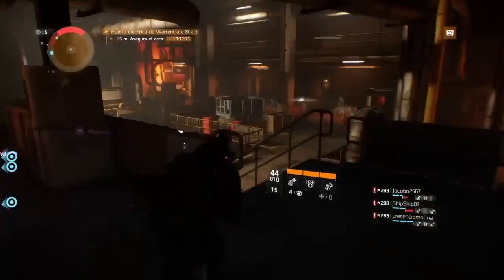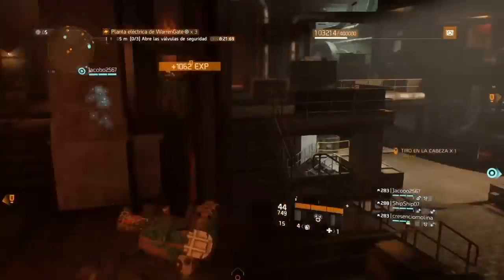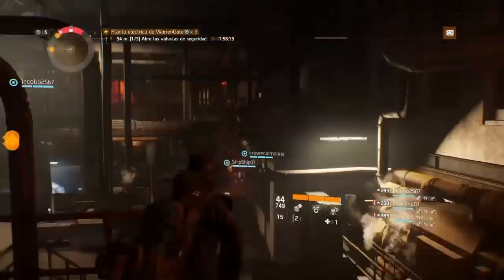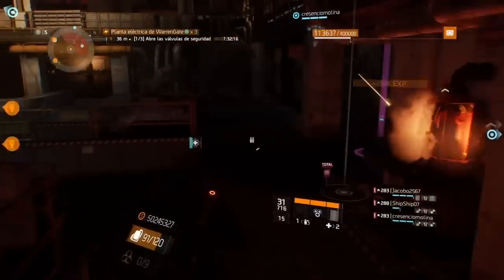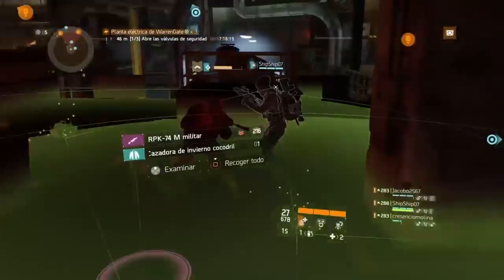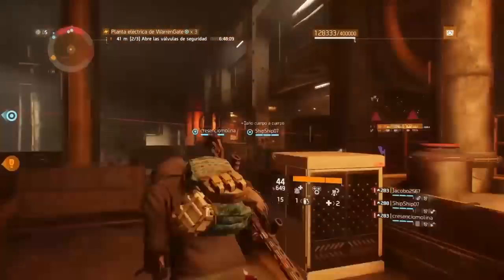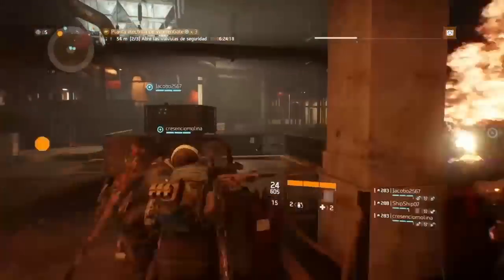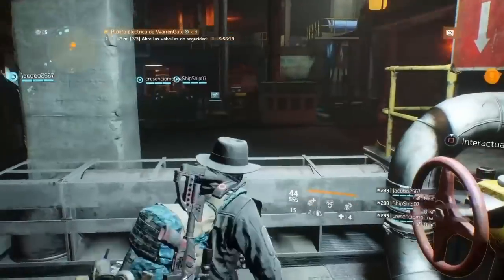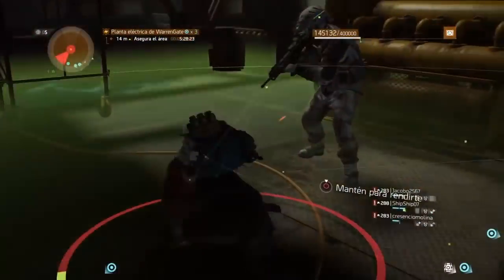Aprovechando que estamos en la misión Warren Gate, hay una parte complicada que es el conteo. Primero tienen que limpiar la zona, luego les saldrá la opción de abrir las válvulas. Lo que tienen que hacer es coordinar con su equipo: uno abre la válvula y los otros tres esperan en la puerta con torretas, granadas de conmoción, incendiarias, cegadoras o sticky. No abran las tres válvulas a la vez, porque de esa forma los NPC saldrán por todos lados y pueden perder la misión. Coordinen y abran válvula por válvula, espérenlos con torretas y de esa forma lo pasarán sencillo y rápido.